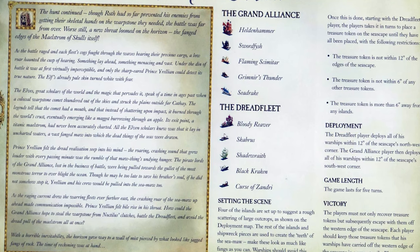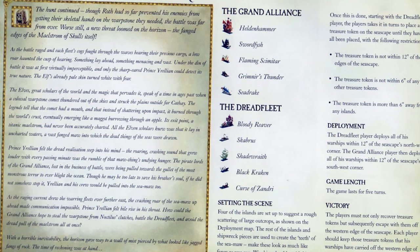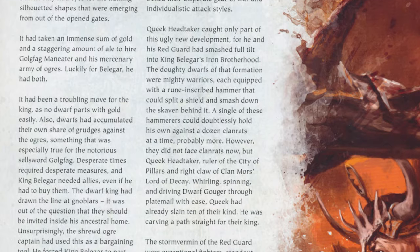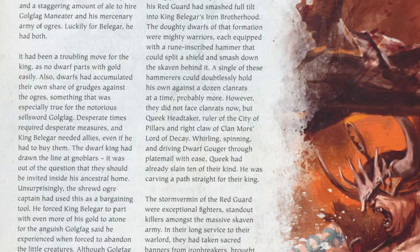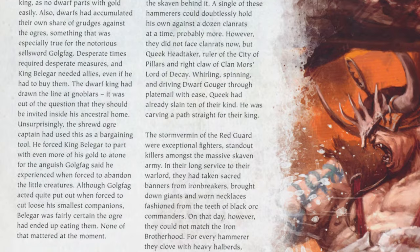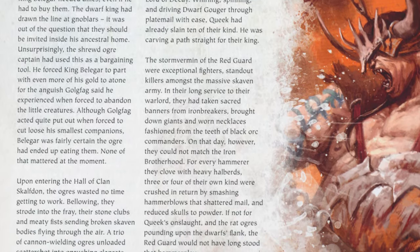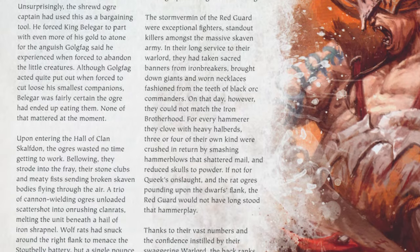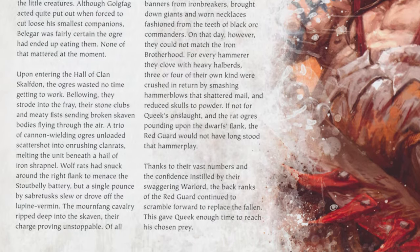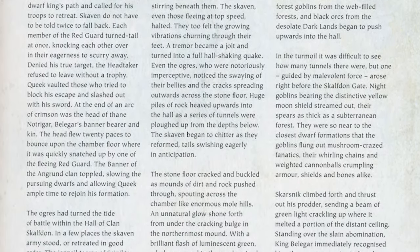As a closing note on the lore, ogres are extremely opportunistic with their mercenary capabilities. In the End Times, we get Belagar hiring Golgfag — who is always butting heads with the dwarfs — to help out against Queek Headtaker. In the fight, the ogres are really helping push the offensive against the Skaven. Then all of a sudden, Skarsnik appears from the Crooked Moon. The ogres reveal they had a secondary deal: 'Dwarfs, you paid us, we're helping you — but as soon as the Greenskins show up, they're paying us more, we help them and we kill you.' And that's exactly what happens.